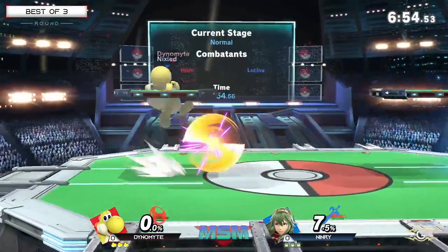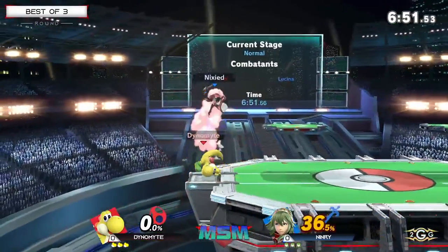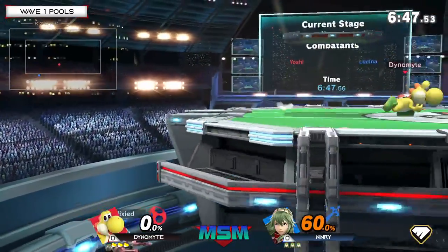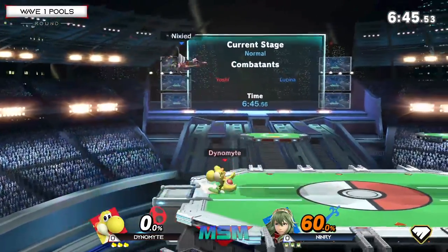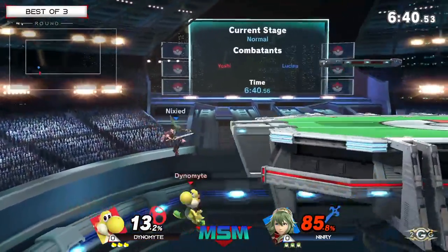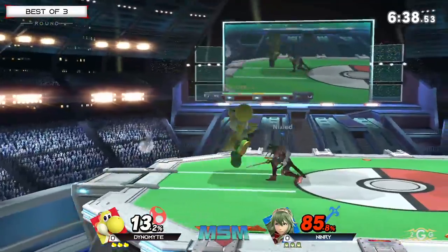These are two players of equal skill, so this is going to be very fun to watch. Lucina's just trying to keep Yoshi away, but Yoshi has armor on the double jump and pretty good aerial drift. Yoshi's going to be trying to contest Lucina with air drift, and Lucina's going to be spacing him away with her disjoint and juggling.